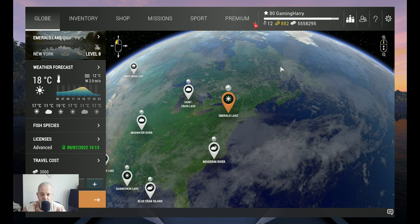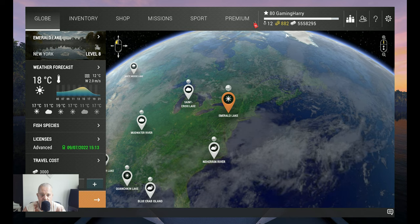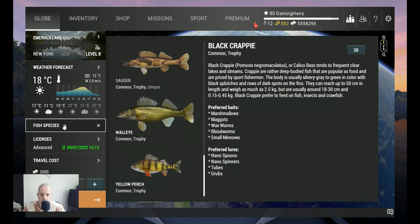Hello friends of the channel and friends of Fishing Planet, Fishing Planet lovers. Welcome to another Fishing Planet video. We go back to Emerald Lake. In this video we will go for the Walleye - Common and Trophy - that's really the money maker of Emerald. The money and XP maker for low level. So this is an interesting video if you want to make a lot of money and a lot of XP on Emerald Lake.